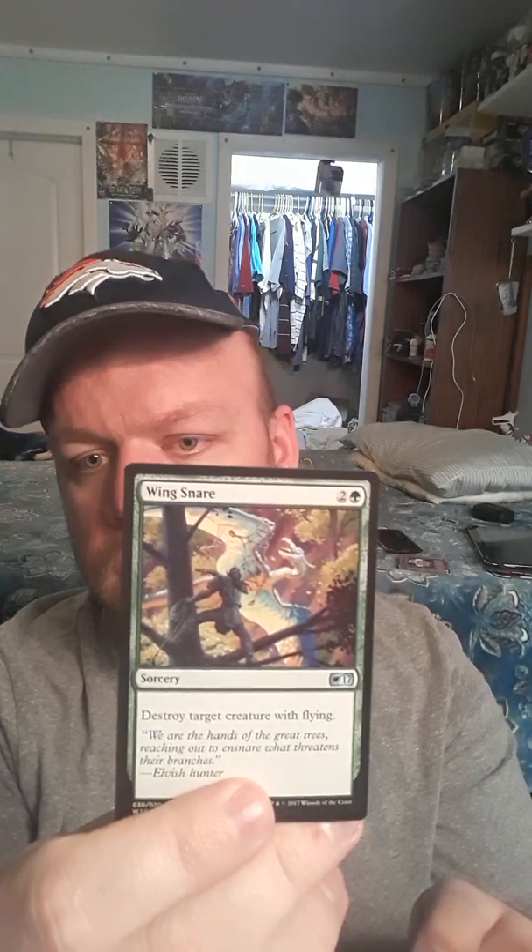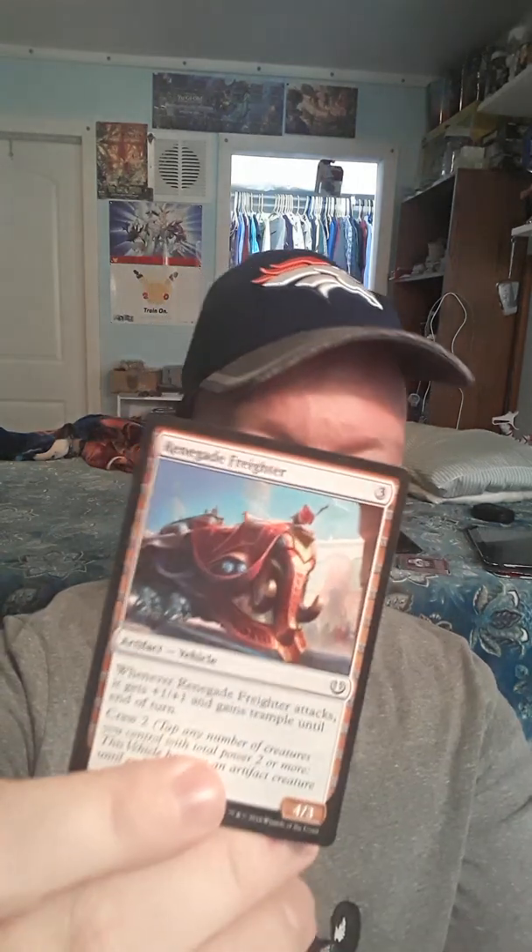We got Root Wallah, Stalking Tiger — didn't think there were any other tigers besides the gorilla one. Wild Wanderer, Greater Sandworm, Wing Snare, Oakenform, Filigree Familiar, Renegade Map times two, Night Market Guard, Renegade Freighter, and Iron Tread Crusher.